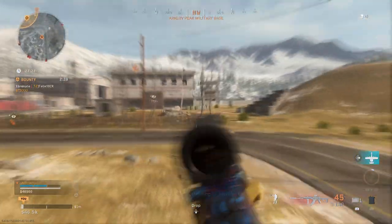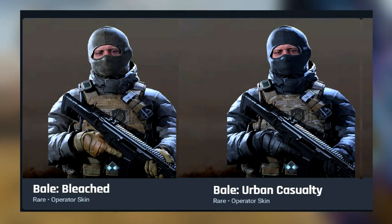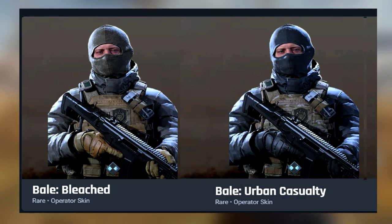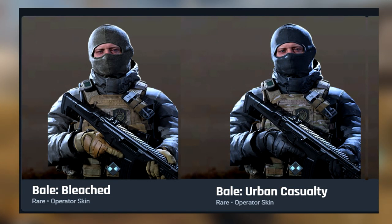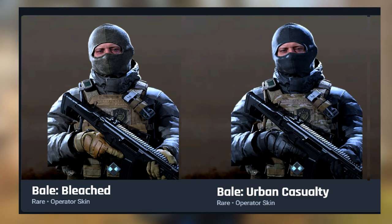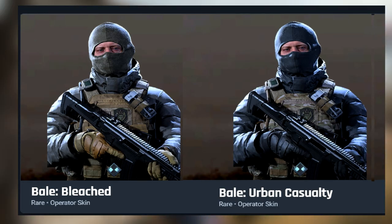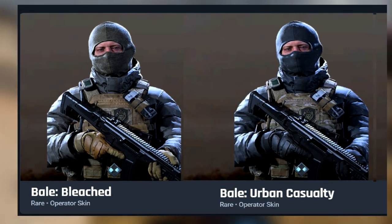Now for my personal favorite cut skins — Bale's Bleached and Urban Casualty. They are based off of the Agent Orange skin from the Huntsman pack available in the store now, as well as the super rare Spetsnaz pack that only appeared for one day in the store back in Season 2, which had a Mopite camouflage variant of these uniforms. I really wish that pack would come back, but it has no blueprint so you can't buy it directly anyway.